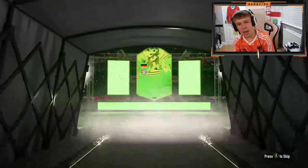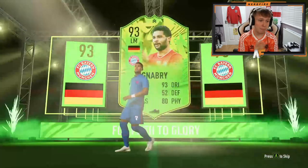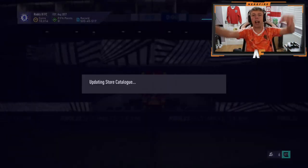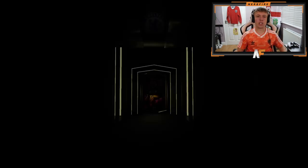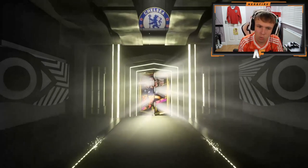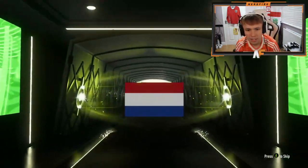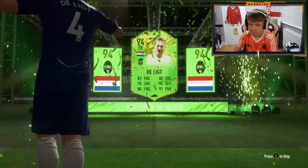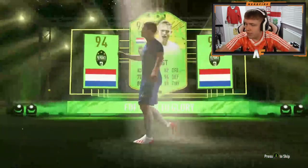This is literally the Gnabry Verratti show - over half has been those two. It's a good card again but like, over half! Final pack - Xbox again. Please let us end it on a W. Spanish flag is good - Llorente, we've got Griezmann, we've got Vinicius, Foden, Havertz, De Ligt, De Ligt, De Ligt! Okay, at least we didn't end it on Verratti or Gnabry - that would have been worse.